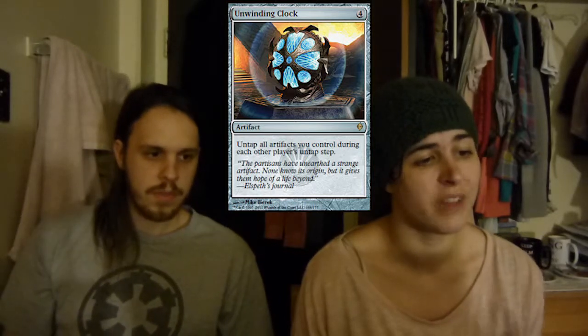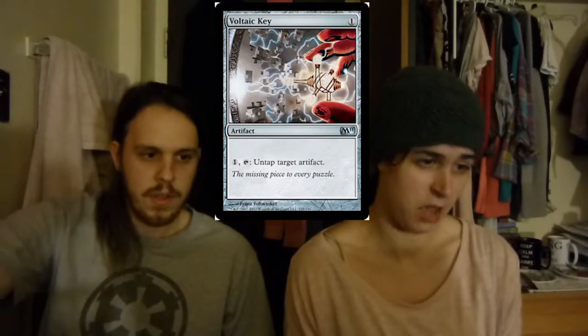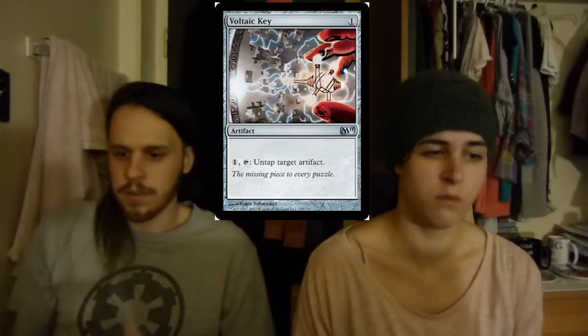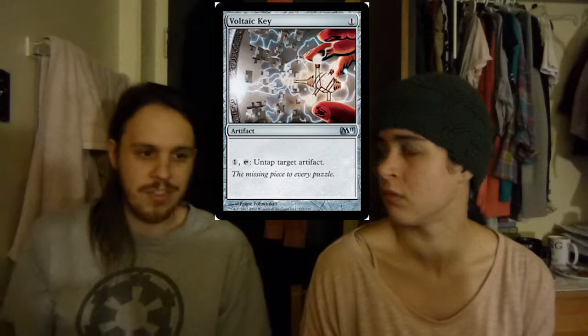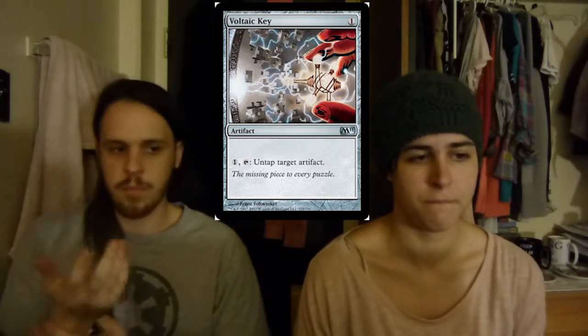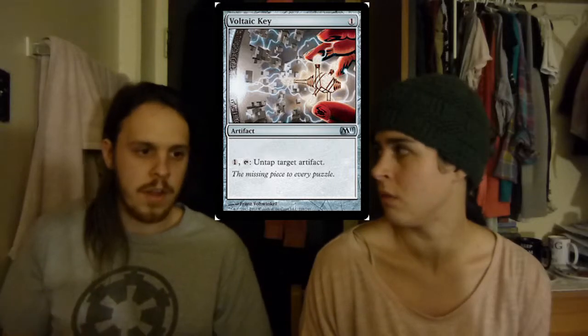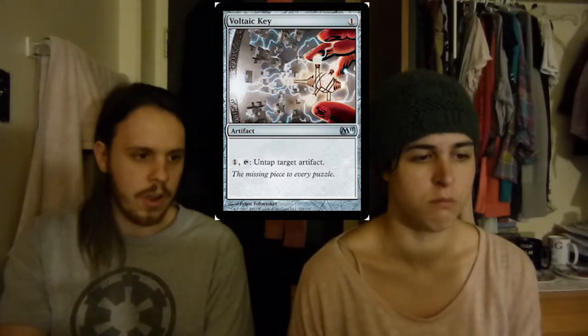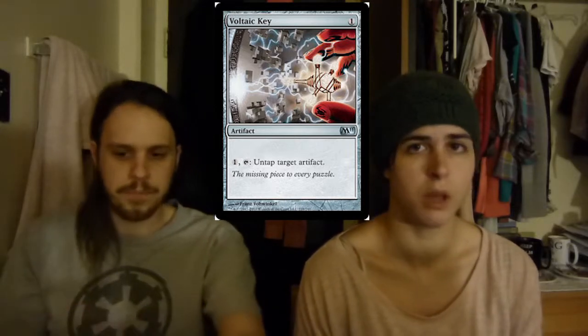And the last artifact we have is Voltaic Key — one mana to untap an artifact. This is so you can activate any of the artifacts a second time. It's only one mana to do it. There's another creature in the deck that does basically the same thing for two mana, though it might just be target artifact creature. But it's great nonetheless.